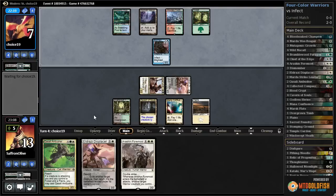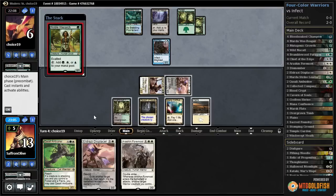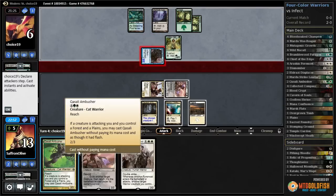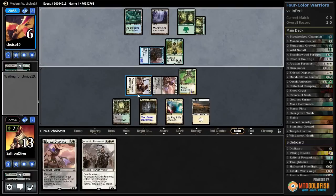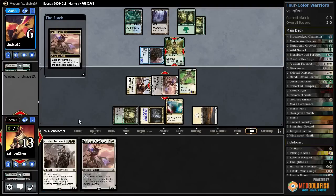Maybe there's a way Eldrazi Displacer can keep us alive. Problem is Vines of Vastwood really gets us here. We have our Ambusher for surprise blocking on Ink Moth of all things. We have the ability to at some point attempt to blink the Blighted Agent. Noble Hierarch — the fact that they didn't kill us last turn is a little encouraging. When it goes to combat, let's flash in our Ambusher. Wow, we made it through — up to 7 now. We get to blink Noble Hierarch so it can't block.